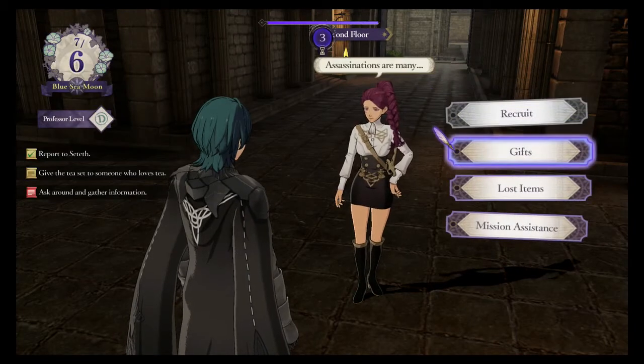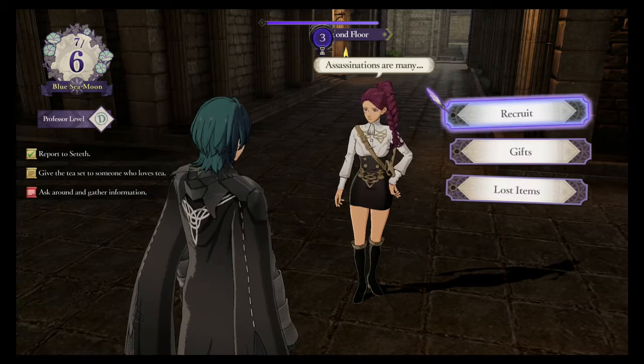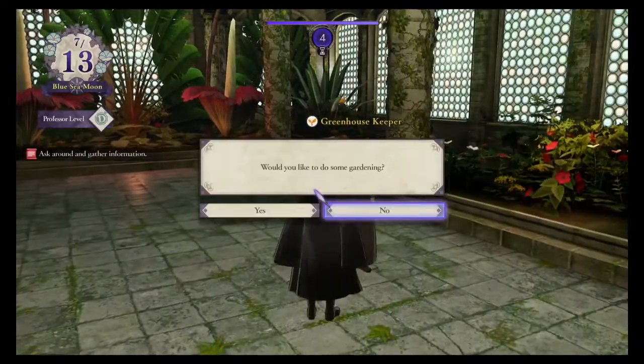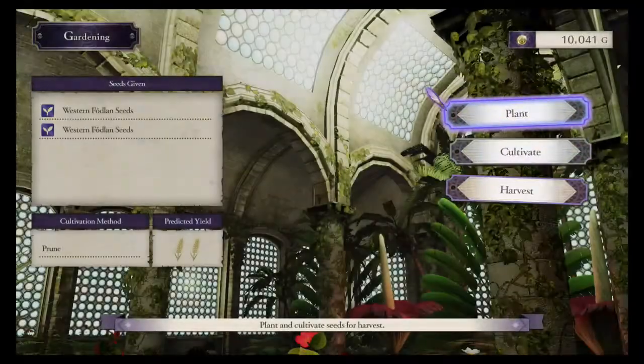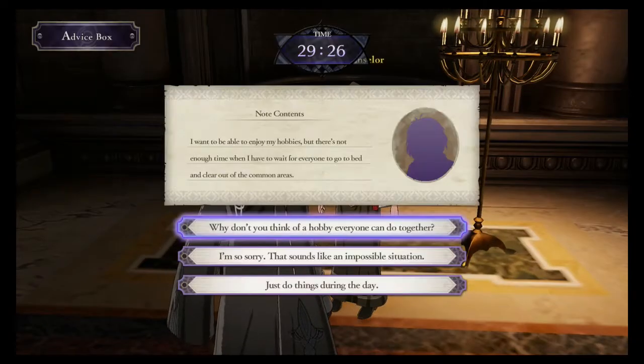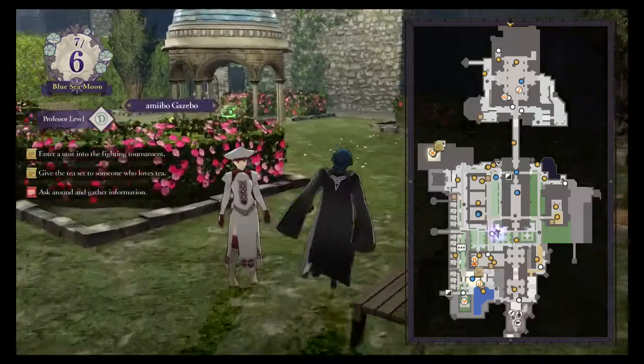Many characters will also have the mission assistance option, which allows you to join battles that month. Among the free things to do around the monastery are fishing and gardening, shopping, reviewing anonymous notes left by the students and staff and giving them advice in an attempt to encourage them, and the amiibo gazebo, located in the courtyard.